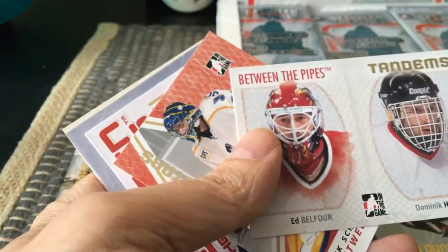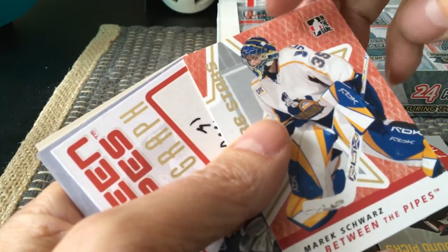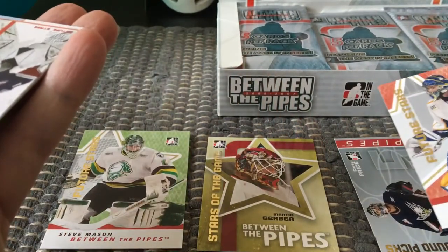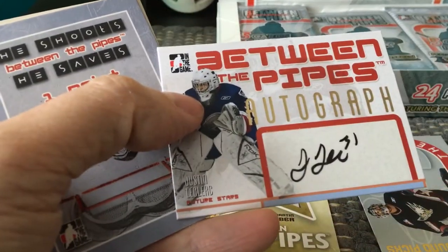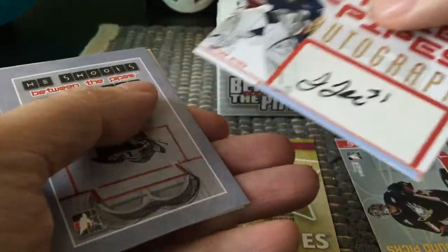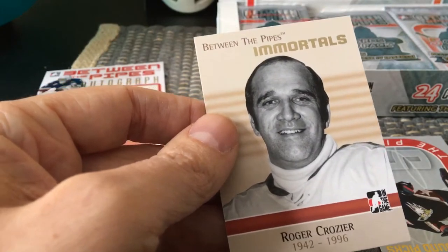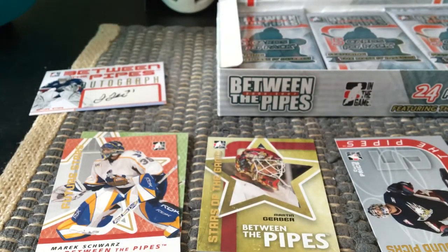Here is a Tandem — I believe this is the last of the subsets at the top end around 139. This is a Future Stars of Merrick Schwartz. We actually have an auto — we got an auto right away. Let's see who this auto is: it's a Justin Leclerc auto, and it's a very seamless sticker auto, really nicely done. So there's our first auto, gotten very quickly. And there's an Immortals of Roger Crozier.